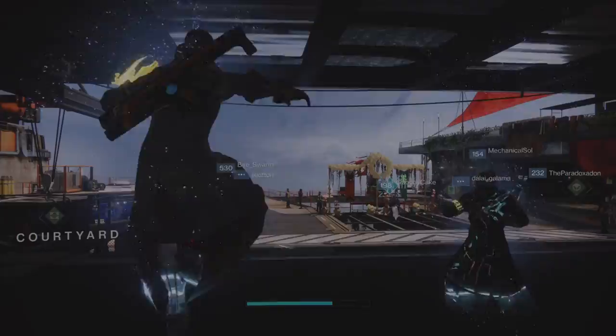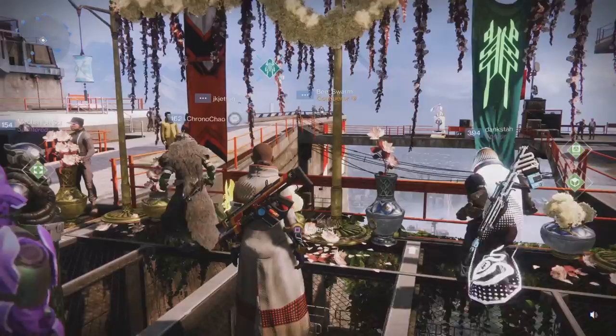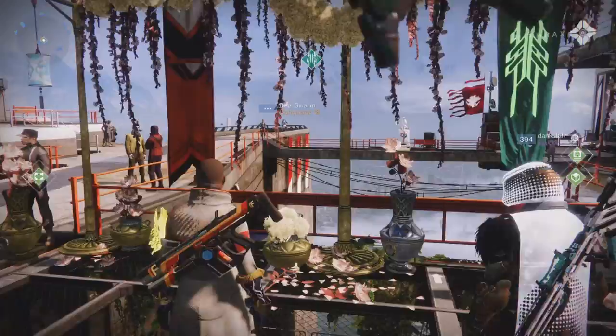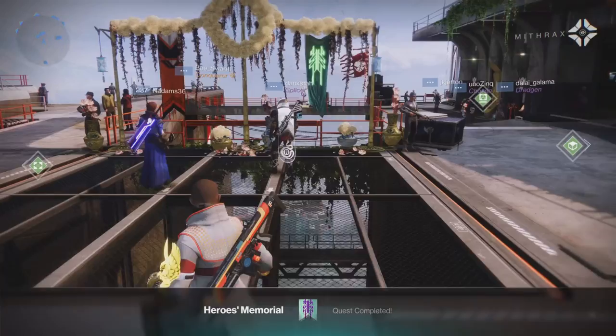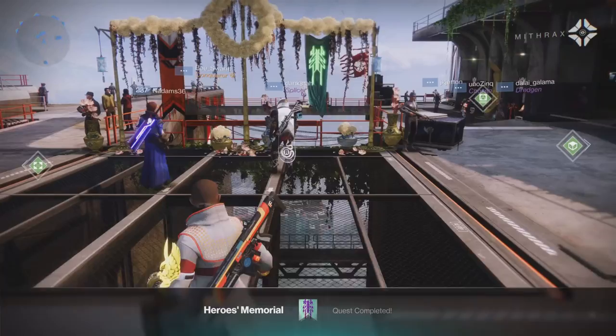The next quest step has you head over to the courtyard and interact with the memorial. You're supposed to get some dialogue here — I did not. I interacted with it and it just sat there. I went back and forth, checked my menu to make sure it wasn't another part of the quest step, but it just says interact with the memorial. Hopefully you'll get some cool dialogue — I didn't — but the quest did update for me, and that's it. Here's to next season!